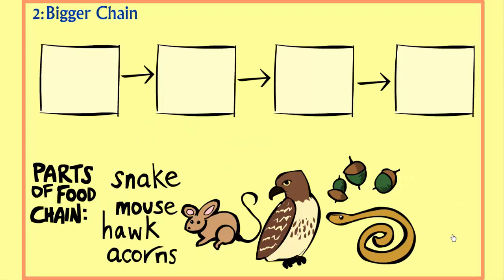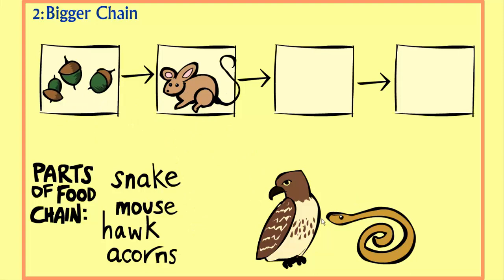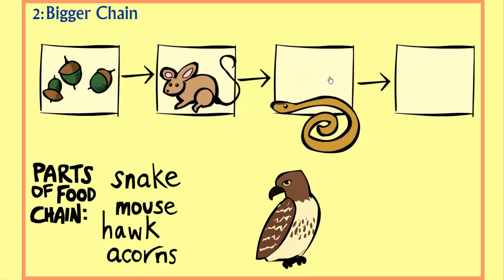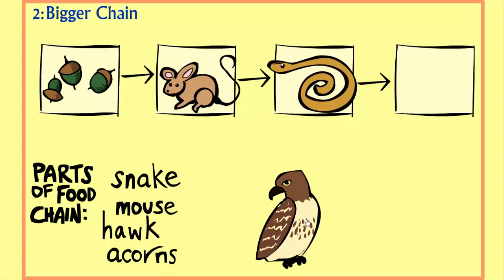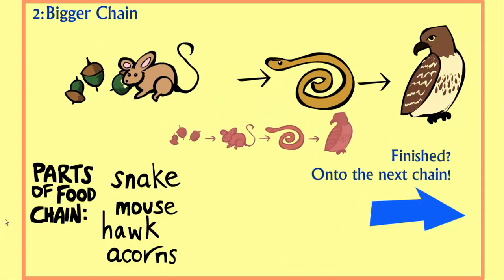Number two: Bigger chain. Acorns, Mouse, Snake, Hawk. Finished? On to the next chain.